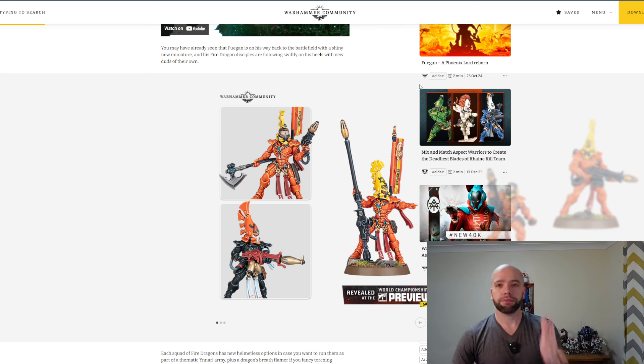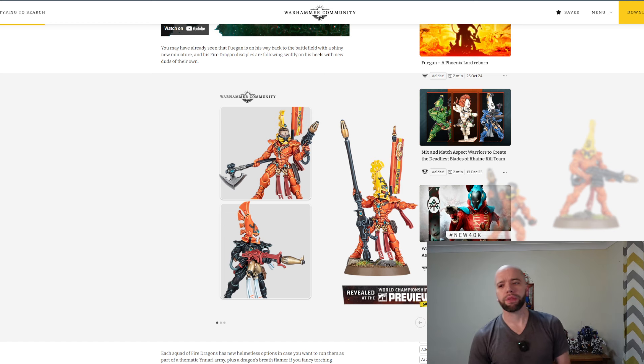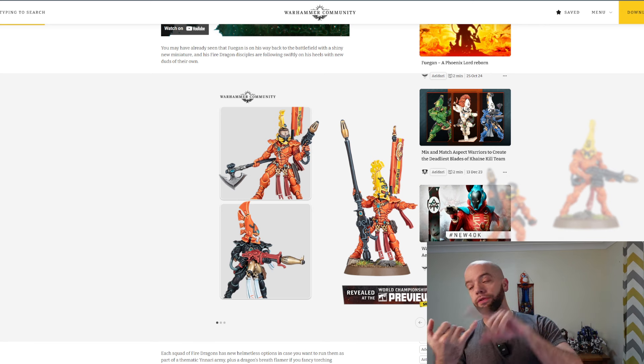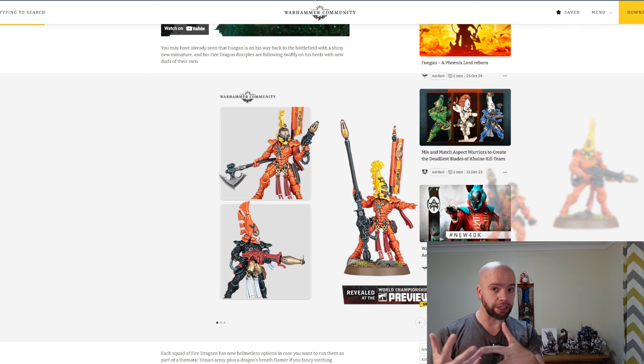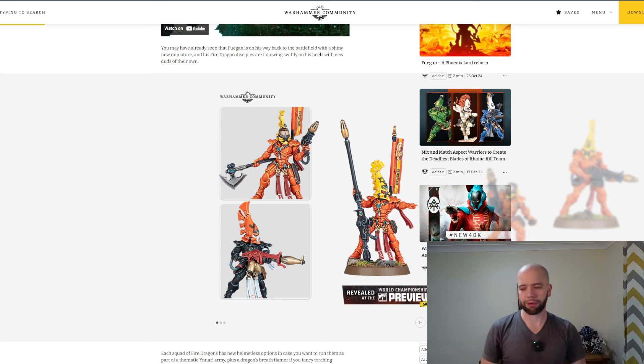So first up, just so I can be excited: we have Fire Dragons! The Eldar got seven new box releases announced - they're getting each of the new Aspect Warriors, which are the Fire Dragons, the Swooping Hawks, and the Warp Spiders, all releasing, plus their Phoenix Lords, which are their characters - they're like chapter masters.